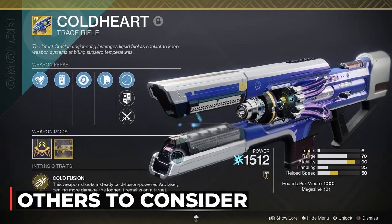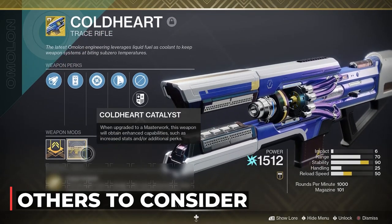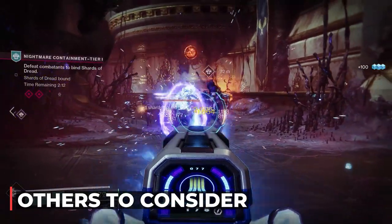And Coldheart, the exotic ARK trace rifle that recently got a rework to now spawn ionic traces. Ionic traces give you ability and super energy. So check this one out too.